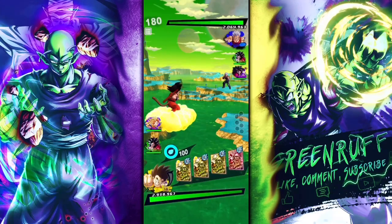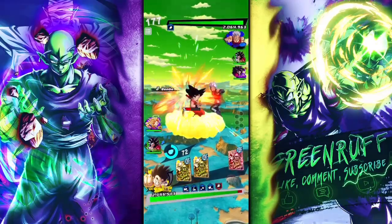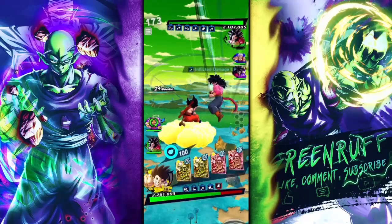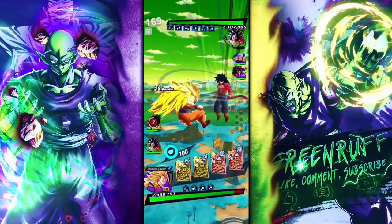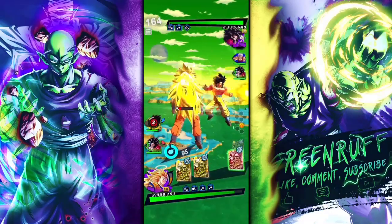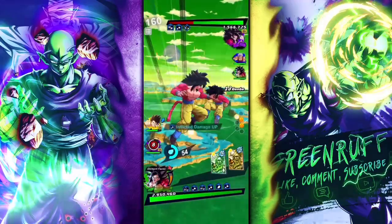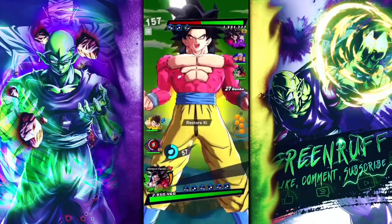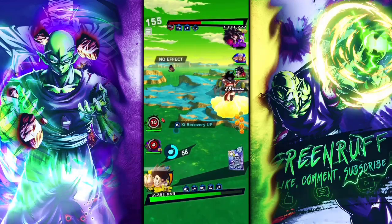Alright, second match — facing up against a GT team and he has the EX Baby, so it's gonna be interesting. He got me there — I know Baby does extra damage to Saiyans, so we gotta keep that in mind. He comes in with all his blast cards — that's one thing I really like about the Green Super Saiyan 4 Goku. He comes in with 50 ki and a blast card, which is nuts. It's basically the same as Super Saiyan 3 Zenkai Goku, but he does the opposite coming in with a strike card.